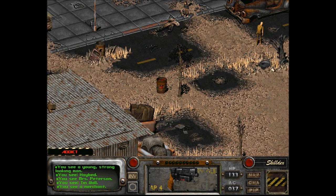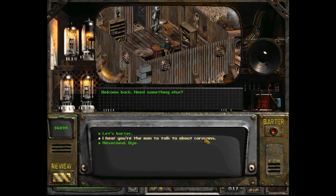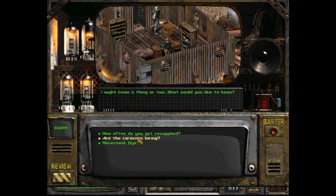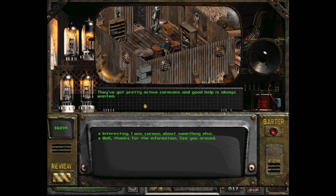They wanted me to — I have something else to ask this guy, I don't remember. I hear the man to talk to about caravans. 'I might know a thing or two. Would you like to know?' How often do you get resupplied? 'I get a new shipment of supplies twice a month. Frankly, I wish they'd come more often, but we're only on a minor trade route, so I guess this is the best we've got.' Are the caravans hiring? 'I'm not quite sure. Usually the ones that stop by here are pretty well equipped and not really interested in hanging around very long. But if you're looking to hook up with one, I'd head over to Reading or even down to NCR — they've got pretty active caravans and good help is always wanted.'